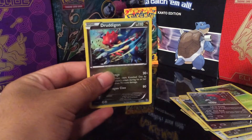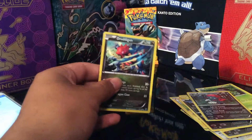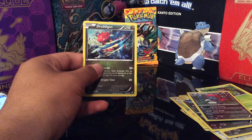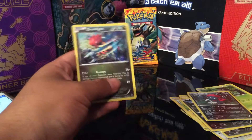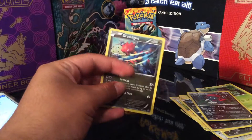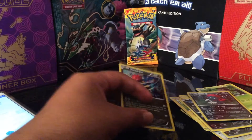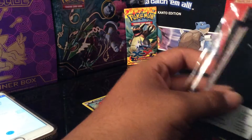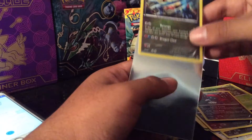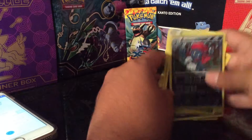As you guys can see, let me see if I can focus this — as you guys can see on the back. There you go. Nice, two Rares in one. Pretty good pull so far. I'm putting this Holo card in the sleeve right here, as you guys can see. I'm going to put the other cards inside.